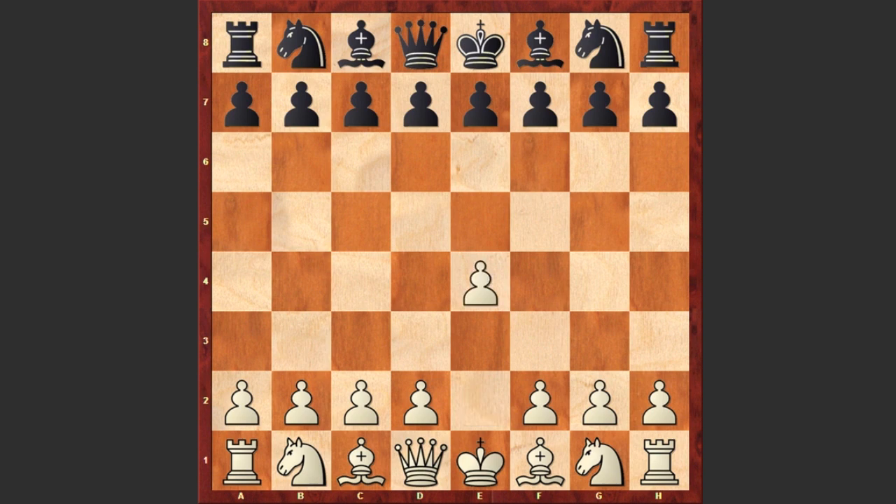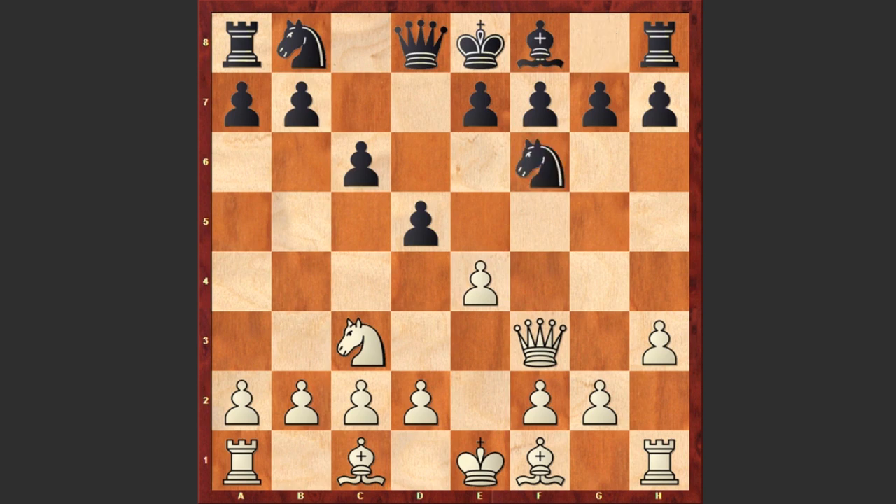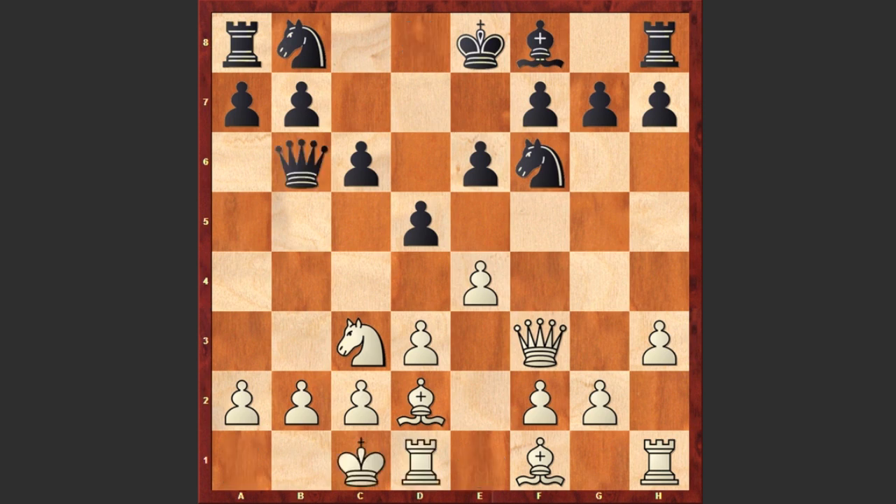Karyakin started with e4 and c6 by Yespienko — the Caro-Kann defense. Nf3 d5 Nc3, Karyakin goes for the 2-knights attack. Bg4 h3 Bxf3 Qxf3 Nf6 d3 e6 Bd2 Qb6, and Karyakin castles queenside. d4 Ne2 c5 — now black is getting very strong attacking chances on the queenside.